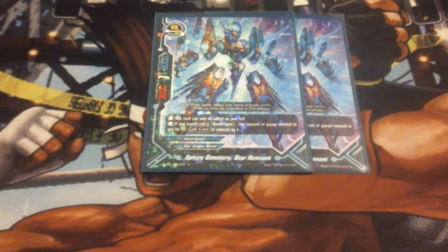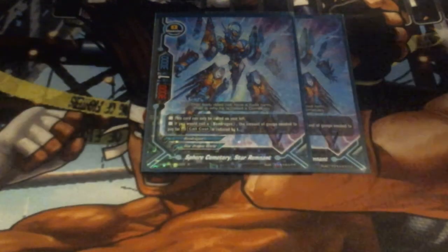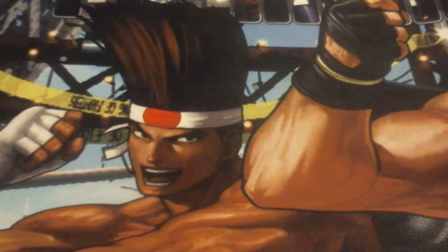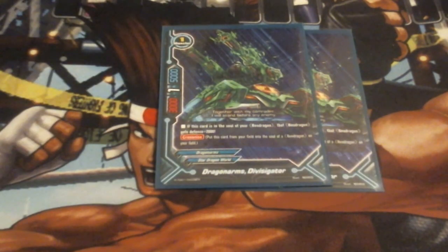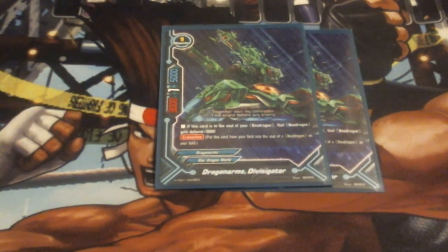We have two Sphere Cemetery Star Remnant. Star Remnant is there to reduce the cost of a Neo Dragon's call cost by a gauge, thus making Stronger Zero One only cost a single gauge and the top card of the deck into the soul, as opposed to two. We do not have too much problem with gauge, but I still felt the need to put him in just to help reduce call cost. That's it for the Neo Dragons themselves. Now we're on to Dragon Arms — we are going to be running some very basic Dragon Arms, because of the power boost we get from Stronger Zero One's ability.